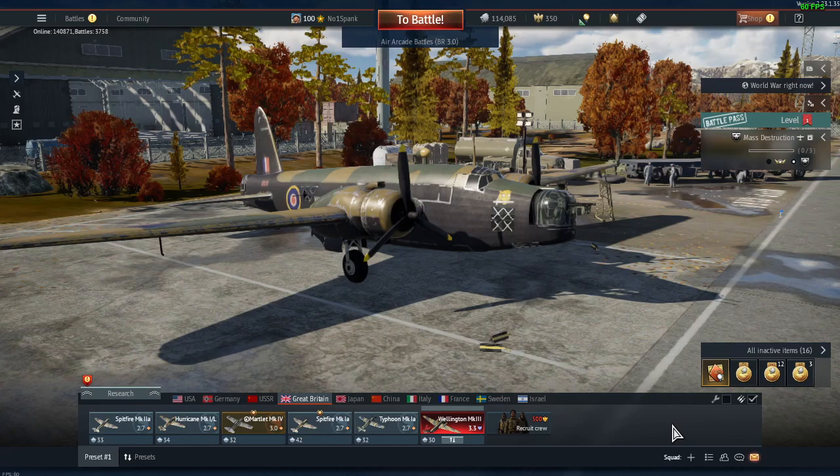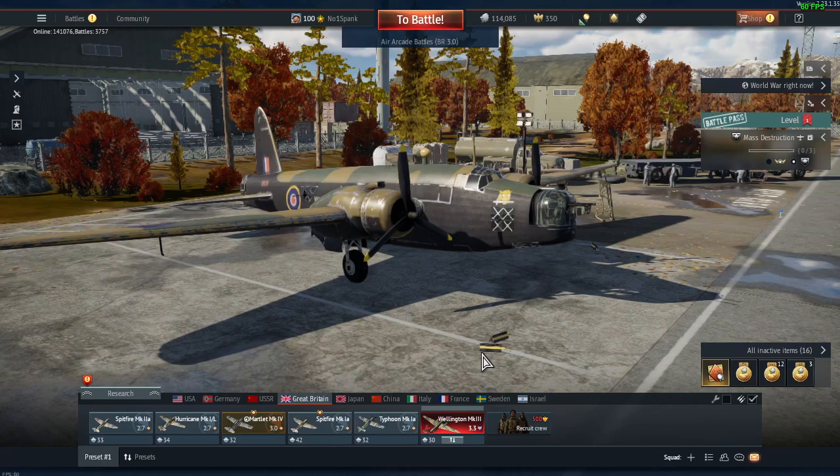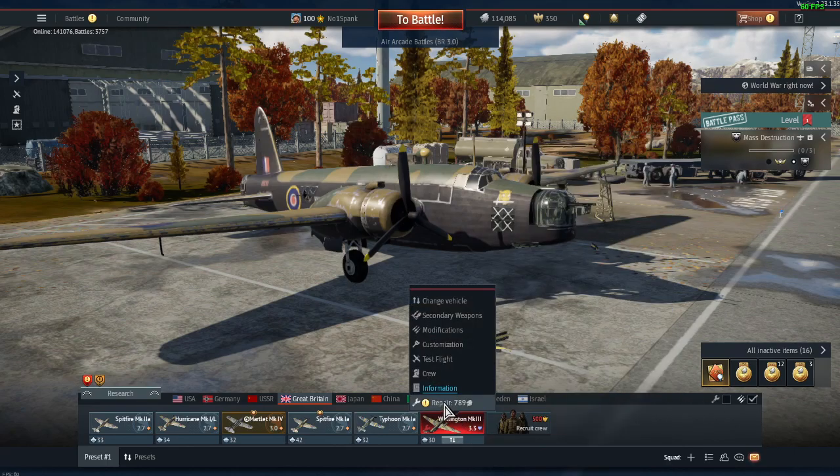Tip number one: if you look at the bottom of your bar where you've got all your crews, there's a spanner icon that's ticked by default. What this means is when your vehicles get destroyed or damaged, when you come back to your hangar they're automatically repaired, which deducts silver lions from your tally. Hovering over it, you can see that when a vehicle's damaged it takes two hours and 15 minutes to repair — and the max repair costs a thousand silver lions. So if you're not going straight back out with that vehicle, you're just wasting your money. My advice is untick that box straight away.